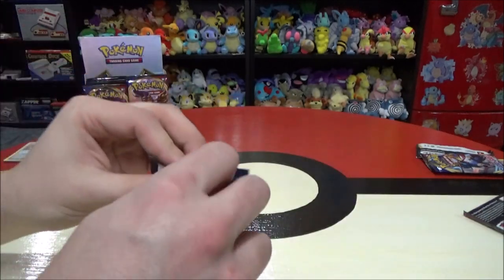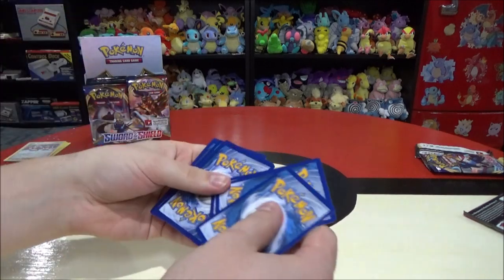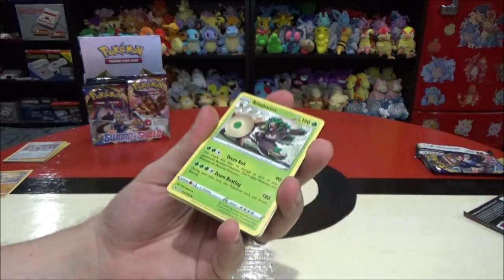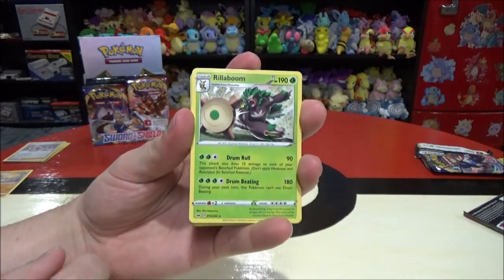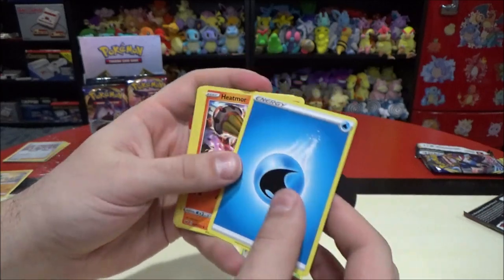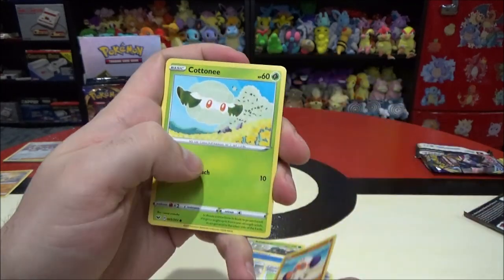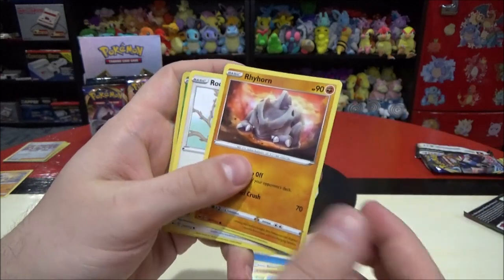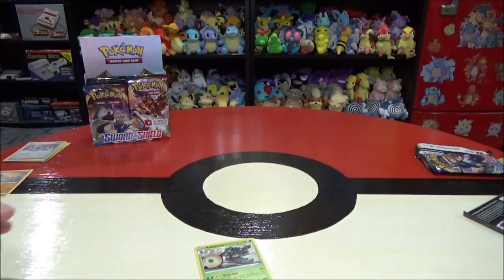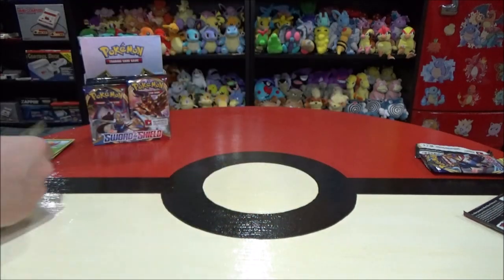Pack five: Energy, Heapmore, Stunfisk, Hyper Potion, Clobopus, Cottonee, Chewtle, Rhyhorn, Rookidy, and reverse rare Gossipfleur. The rare is Rillaboom — I swear I counted four cards to the front. Rillaboom is a non-holographic card. This one did come in the Rillaboom theme deck, of course. We got a really cool Gossipfleur reverse rare as well.